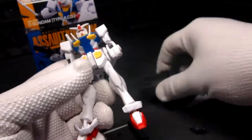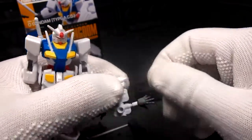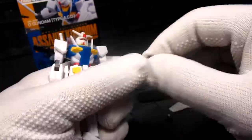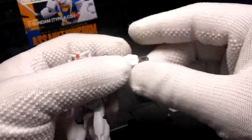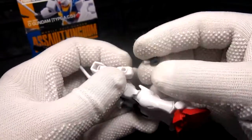We have to add the hands, so we just pop or twist them off like so. You always get a pair — one for holding weapons and an open hand. That's it.